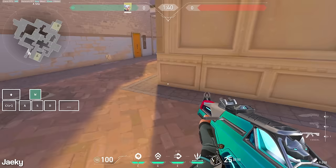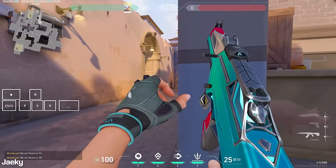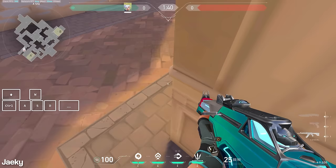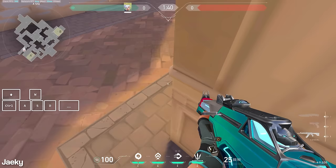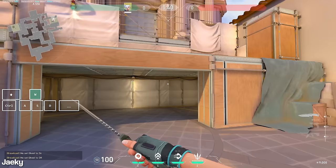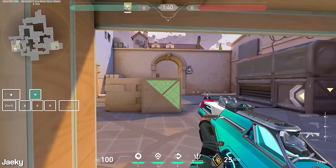The first tip: when you're peeking an angle, you want to be as far away from the angle as possible. This gives you the advantage on a peek. For example, if I'm fighting the A main angle and I'm right up against the wall, the enemy actually sees my shoulder before I can see them. But if you back up further from the angle, you give yourself a much more even fight. The same concept applies near the dice box — hugging it means they see you first, but standing further back evens the fight.